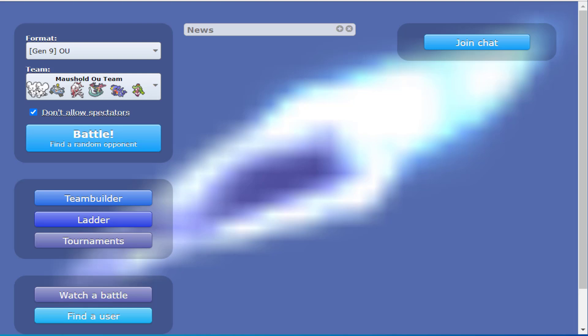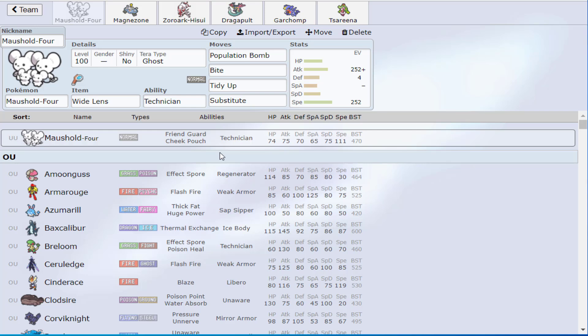We got a special treat today — Mousehole is in the building. It's my first time using it in the OU tier since its release. I really haven't looked at this Pokemon; I didn't even know its stats until I recorded with Joey — shoutouts to PokeMMD. This shouldn't be too long of a team builder. We're going to hop on the ladder, around low 1800s, then climb to the 1900s with Mousehole, or as far as we can get.